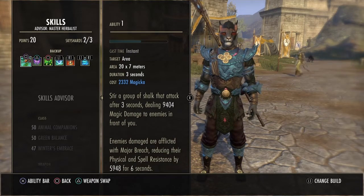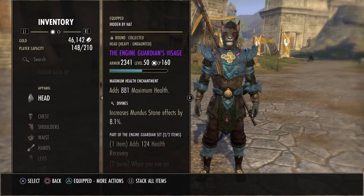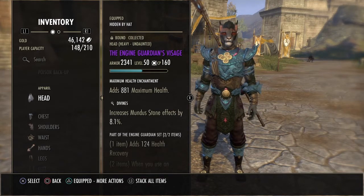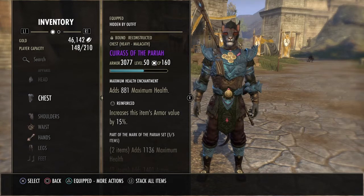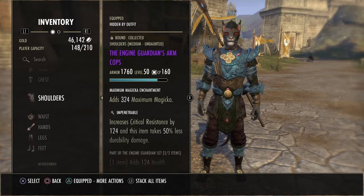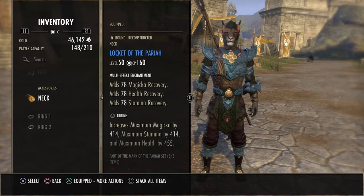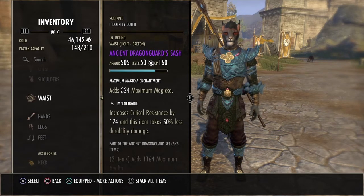Deep Fissure for the Major Breach. I am wearing Engine Guardian Head and Shoulders — heavy and medium. My head is Divine's just because I happen to have that; I would put Impenetrable, or maybe well fitted or reinforced depending on what you like. On the body I'm wearing Pariah, mostly Impenetrable, but the chest is reinforced. This is a mix of Max Health and Max Magicka. I just noticed that some of this is Ancient Dragon Guard — so I have Pariah and Dragon Guard mixed on the body and weapons.